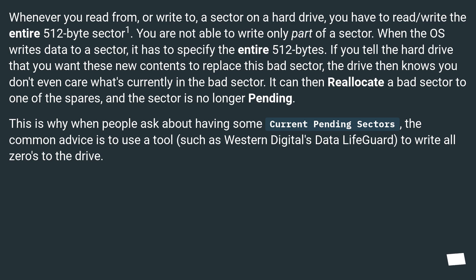Whenever you read from or write to a sector on a hard drive, you have to read/write the entire 512-byte sector. You are not able to write only part of a sector. When the OS writes data to a sector, it has to specify the entire 512 bytes. If you tell the hard drive that you want these new contents to replace this bad sector, the drive then knows you don't even care what's currently in the bad sector. It can then reallocate the bad sector to one of the spares, and the sector is no longer pending. This is why the common advice is to use a tool such as Western Digital's Data Lifeguard to write all zeros to the drive.